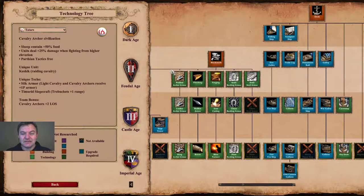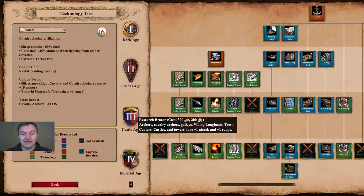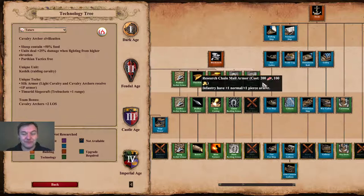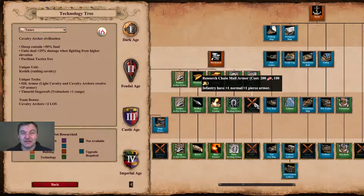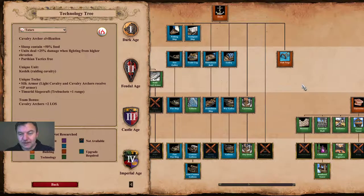Looking at the blacksmith again: you get all of the archer techs all the way to Ring Archer Armor and Bracer, and all attack and defense upgrades for your stable units. However, for infantry your defense upgrades cap out at Scale Mail Armor — the Feudal Age upgrade — you don't even get the Castle Age defense upgrade, so infantry is definitely a no-go with the Tartars.